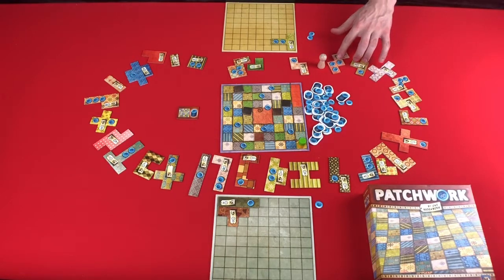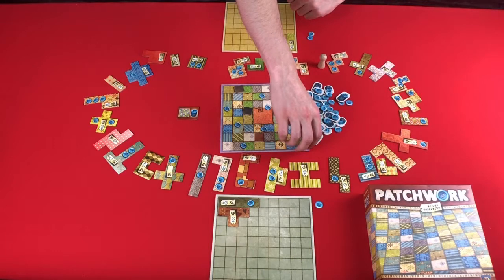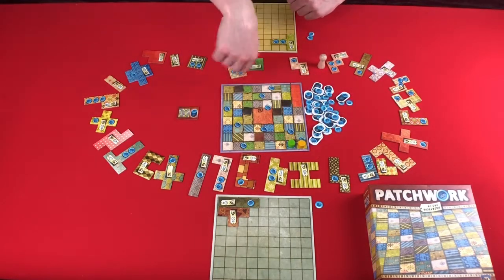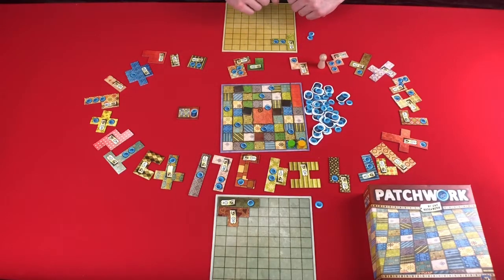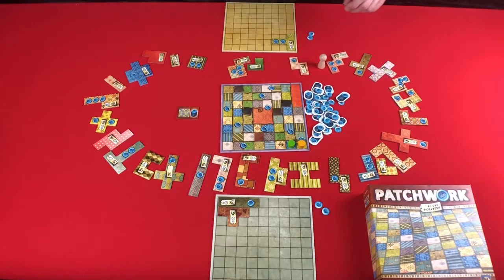On your turn, you're just going to keep on choosing one of the next three pieces. But it might reach a point where you have one button and you cannot afford any of these. So you can always pass. When you pass, you move your piece forward as many spaces as it takes so that you are one space in front of the other person's marker, and then you take one button for every space that you move. So if you only move one space, you're going to get one button.